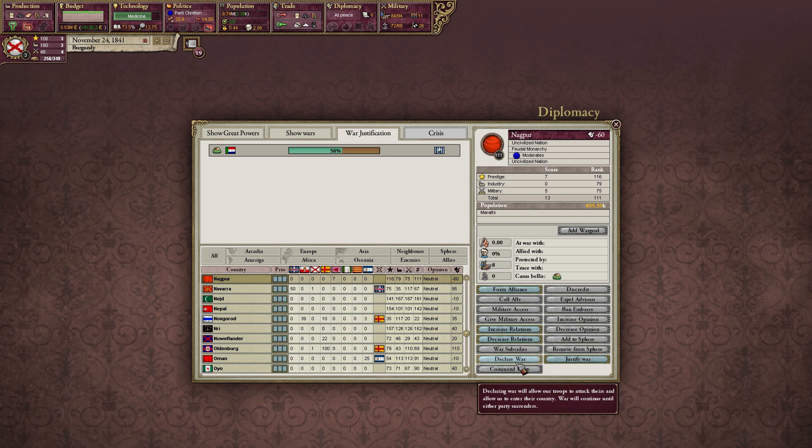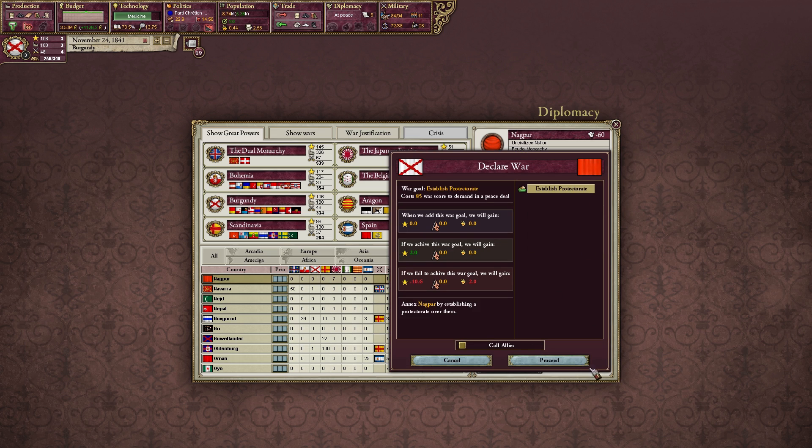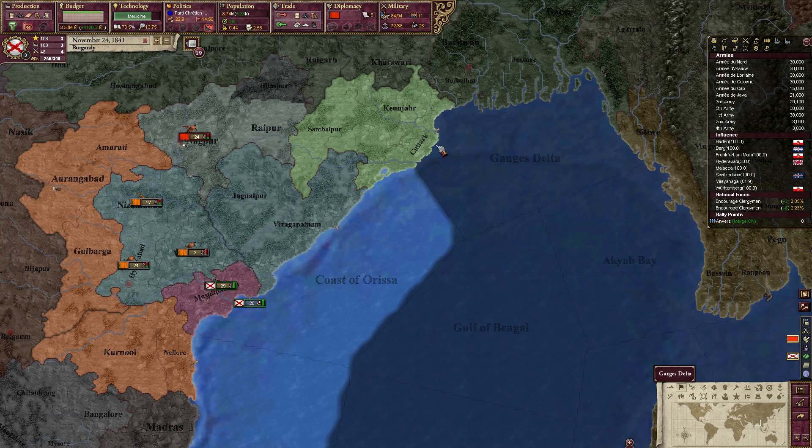Those are done. We can now declare war on Nagpur, and I don't want to attack them yet. Making sure no one is doing anything there — we're good.